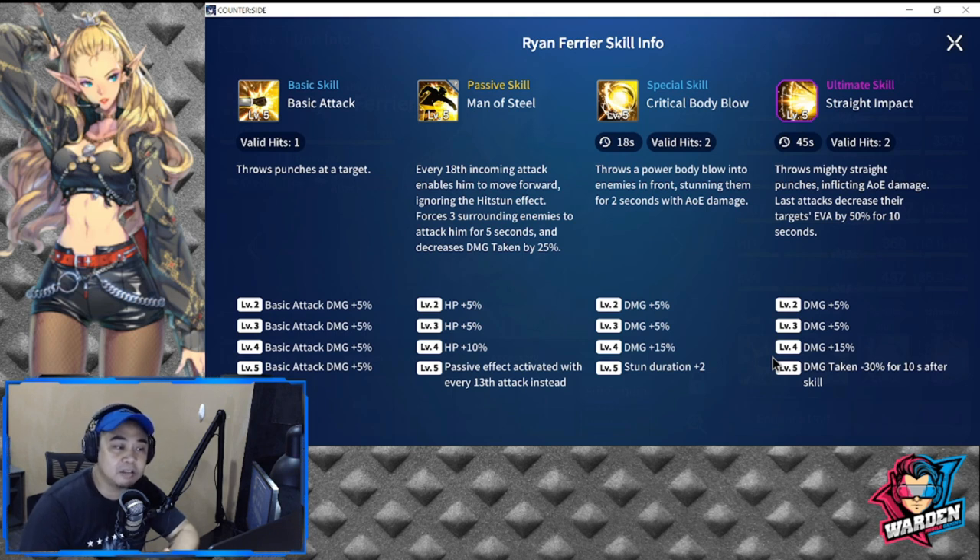Every 18th incoming attack enables him to move forward ignoring hitstun, forcing 3 surrounding enemies to attack him for 5 seconds — he has taunt and decreases damage taken by 25%. His passive reduces this trigger to every 13th attack at level 5. He also has stun: his special throws a power body blow into enemies in front, stunning them for 2 seconds with AOE damage. His ultimate inflicts AOE damage, decreases the target's evasion by 50% for 10 seconds, and grants minus 30% damage taken for 10 seconds after the skill. For those without Liu Mi, he is still a high value SR for both PvP and PvE.